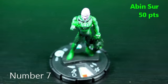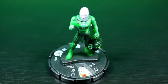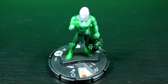Coming in at the seventh slot, we have Abin Sur from the Green Lantern Gravity Feed set from the movie. He's 50 points, but he has the Green Lantern team ability. He can carry multiple figures, but they all have to be walkers. However, he has a special movement power: if Abin Sur carries only one character, he can carry any single-base character regardless of combat symbols, meaning he can carry flyers too. This is a very nice transport figure to carry other figures in, and definitely has to be in the top 10.